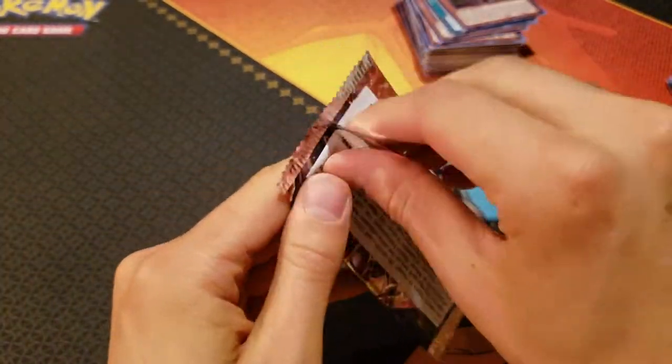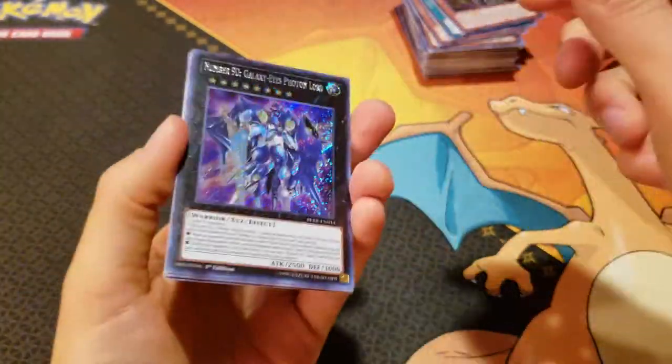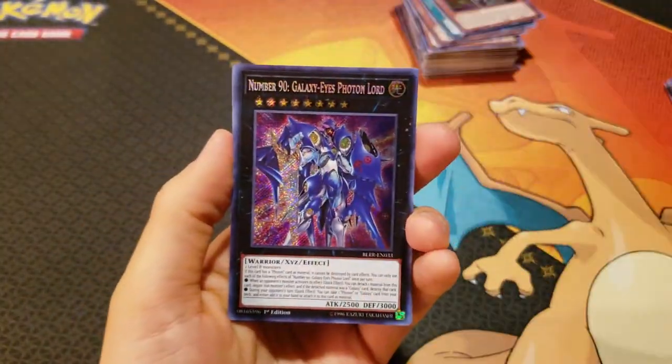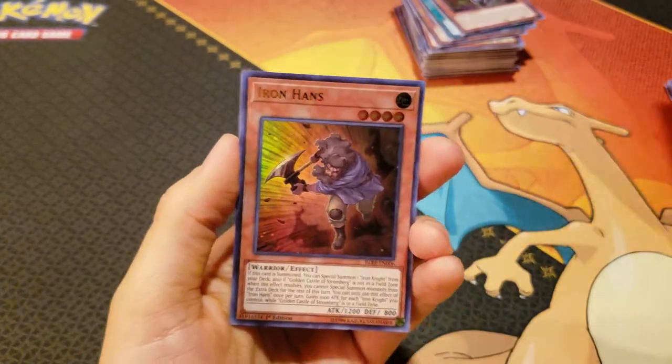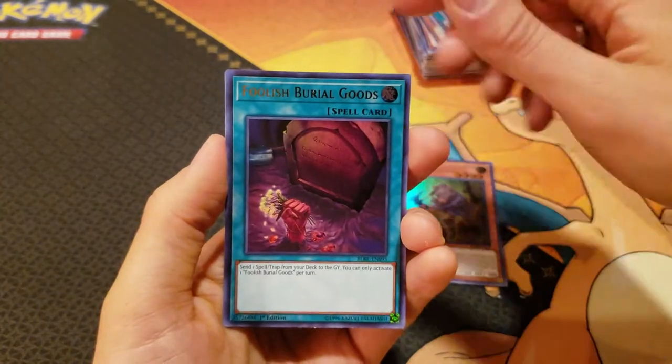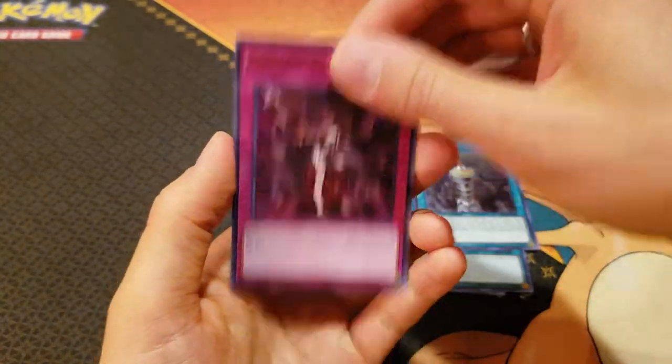Last pack — last pack magic! Golden Castle — that's actually really good, that's our second one in this box, three total. Number 90, I'm happy with that. Iron Hans, Foolish Burial Goods, Kyoto Waterfront, and a Dark Lord Enchantment.